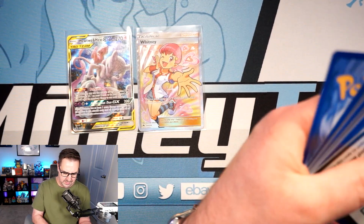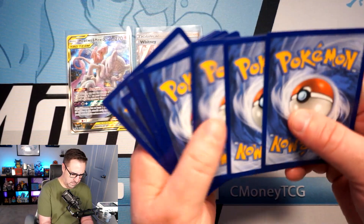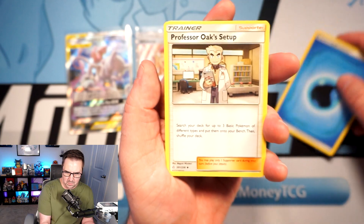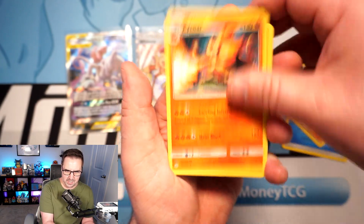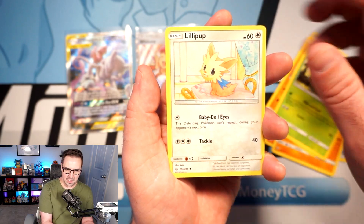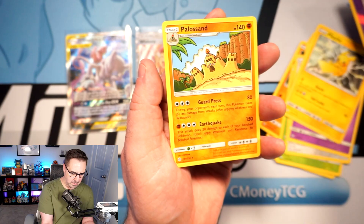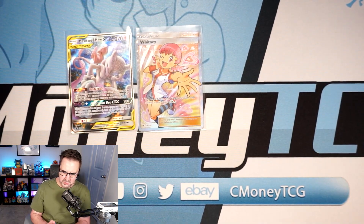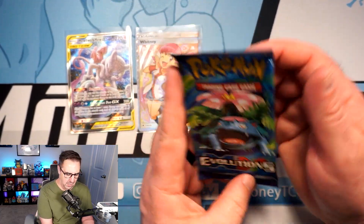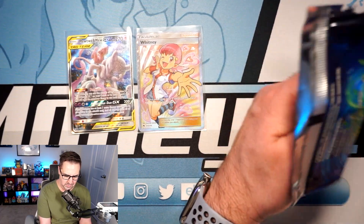Cosmic Eclipse coming up next. Here's your code card. Pyroar, Trop-kick Simian, Rallets, Lillipup, Scraggy, Pikachu, Rotom, and Palossand — nothing coming out of the Cosmic Eclipse. We have one more pack: Evolutions.